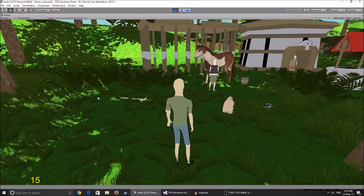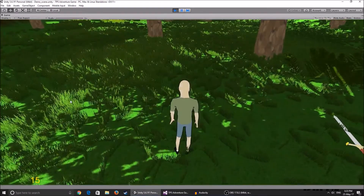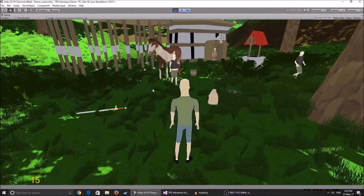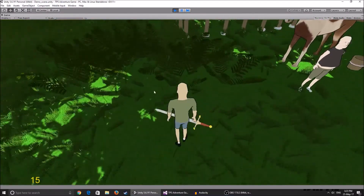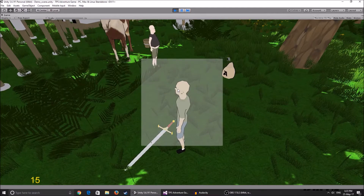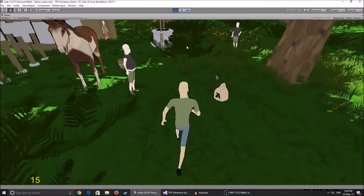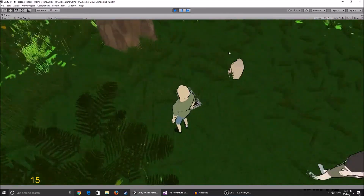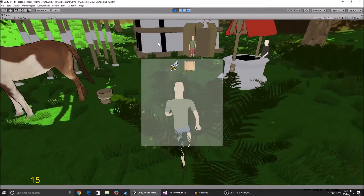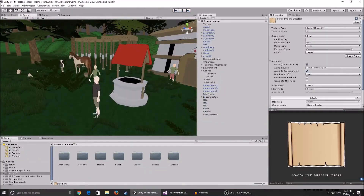We've also added the inventory system and items. The inventory looks like this - you can make it look a lot prettier. When I hold Tab it appears, when I let go it disappears. When you go in front of an object you can pick up, you click E and he's going to pick up the sword and a little icon pops into your inventory. You can pick up items without having the inventory open, then click Tab and they'll appear.